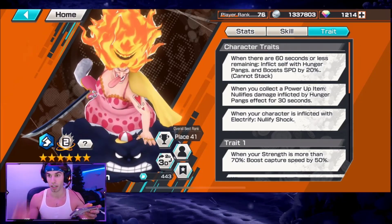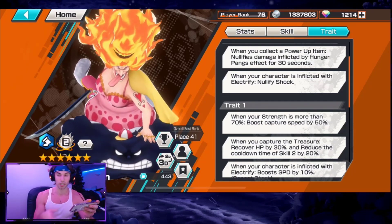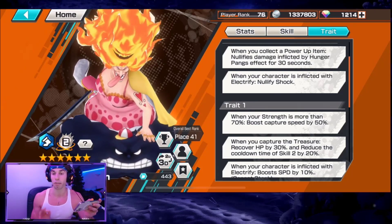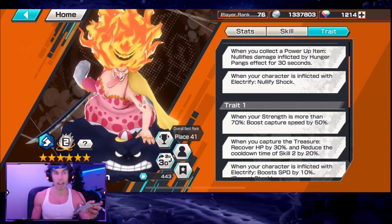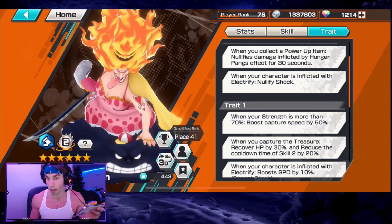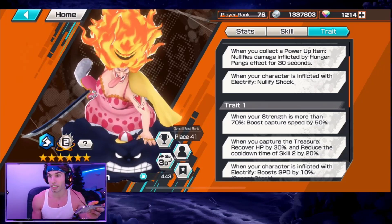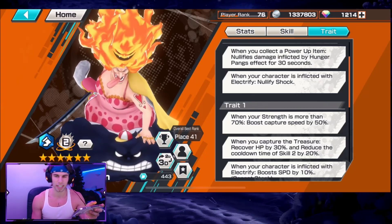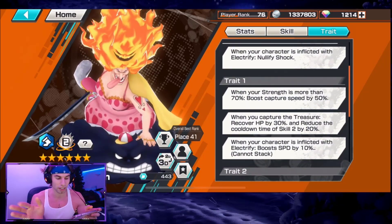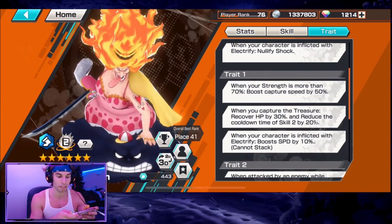Her traits: when there are 60 seconds or less, she inflicts hunger pangs that boost speed by 20 — be careful with that. When you collect a power-up item, it nullifies hunger pangs damage by 35% for 30 seconds. On the last 60 seconds, you're inflicted with about 9.1% of your current HP every 7-8 seconds. It can't kill you since it only takes current HP — if you're at 100 you drop to 91, then roughly 82, and so on. Picking up a hammer reduces it for 30 seconds, which covers half the time.